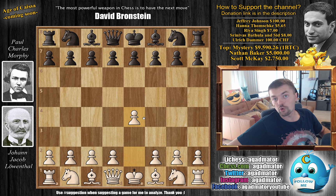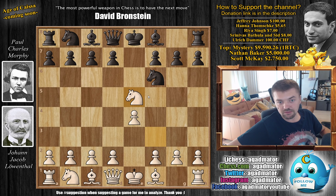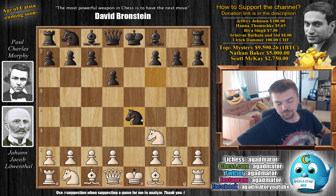Leventhal, with the white pieces, opens with E4. As he usually does, Morphy replies with E5. We have Nf3 and Morphy goes for the Petrov Defense with Nf6. We have Nc on E5 going for the main line, classical variation, D6, Nf3 and now Nc on E4.